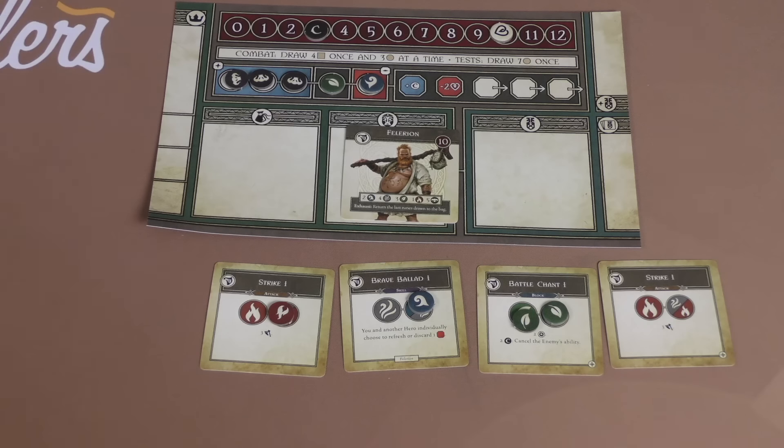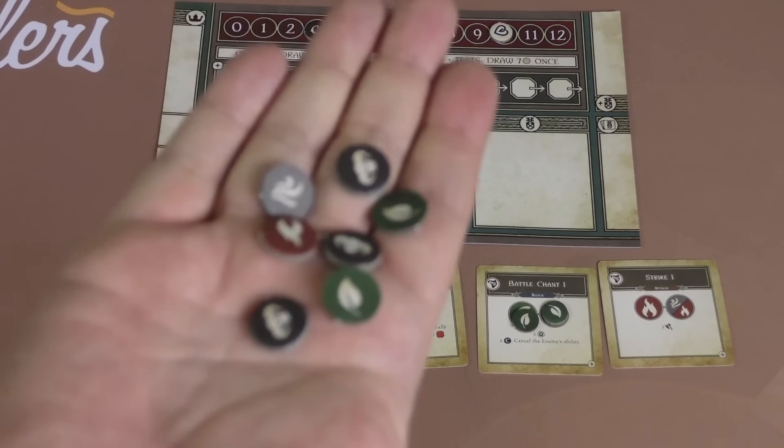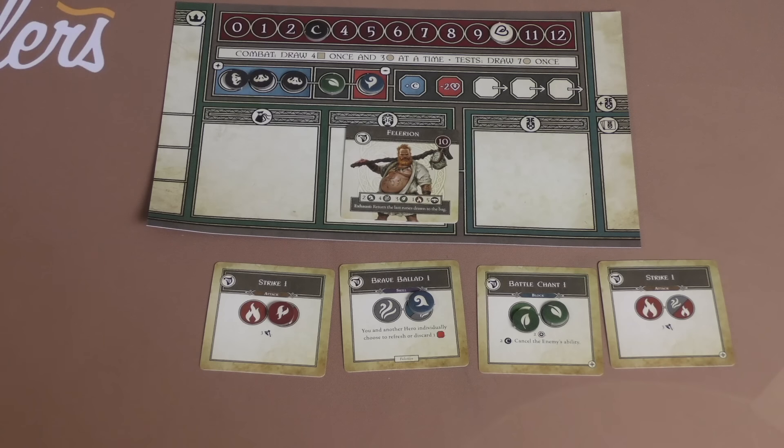Death here is not permanent. You get to come back — you're knocked out or wounded and dragged back to a base. There are repercussions which I'm not going to get into because they delve into the story. But you will be fighting a lot. The game also has tests that you will come across sometimes, where you pull — let's say there's a fire test — so you reach in your bag, pull out seven tokens, and you need two fire. In this case, I did not get them. That's basically how you succeed in a test. At different camps and places, you will be able to upgrade and add or subtract runes to your bag.